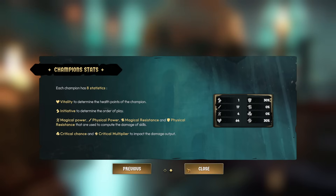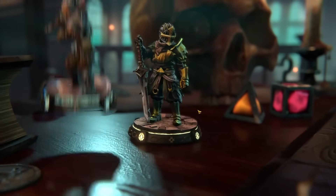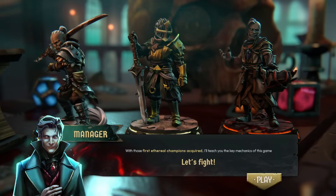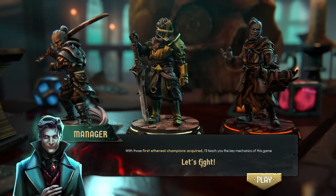And crit chance and crit multiplier. As part of your arrival, let me give you three ethereal champions to get you started. Oh, he's going to give me three free NFTs! They are just Hero Forge guys - those are just Hero Forge guys.